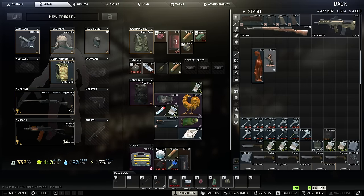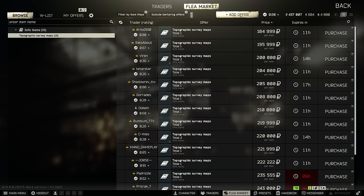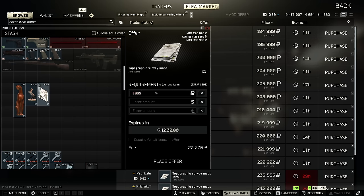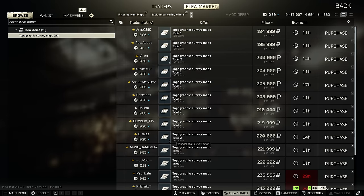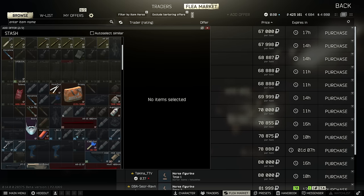Early game, people will need both of these because they want to get the docs case. You need this for the Intel center. We're going to get 200k off that map — easy. That pays for like half of the keys. The horses are plummeting, but that's fine. A horse for 66k — I'm just not even going to be greedy about it.